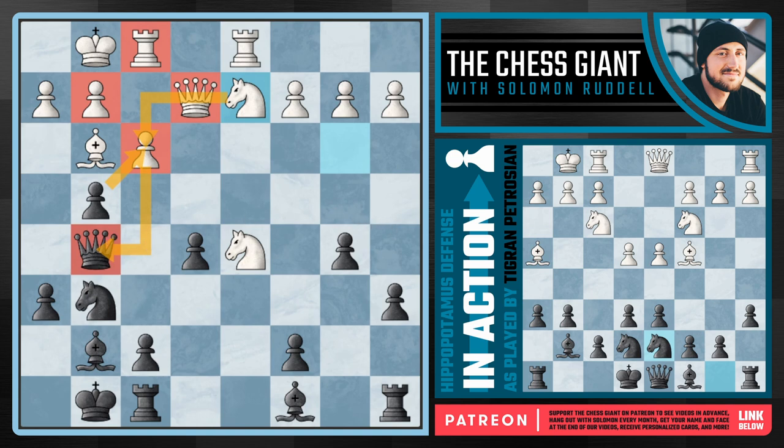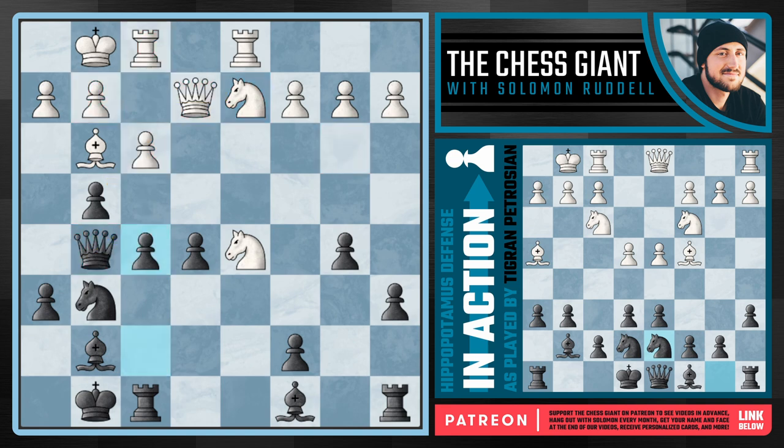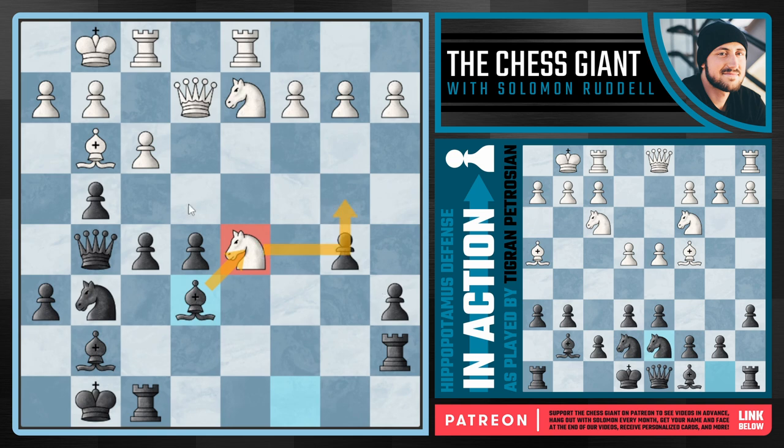From Petrosian, we see the extremely aggressive and really best move of f5, expanding on the kingside. This does allow white to take on c7, but in that case we see Petrosian respond with rook a7. And following knight d5, white isn't even up material — they've just evened things out. But really by doing this you can argue white is being a little too greedy, because now we have bishop e6 attacking this knight yet again. And if a move like knight b4 from white, we continue expanding on the kingside with an extremely active game.